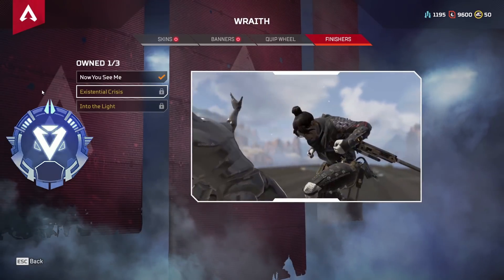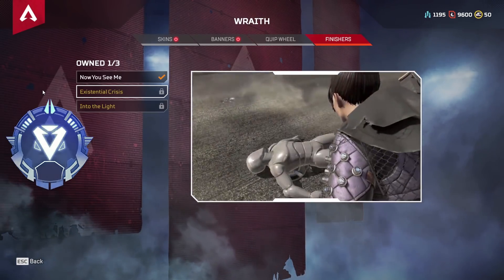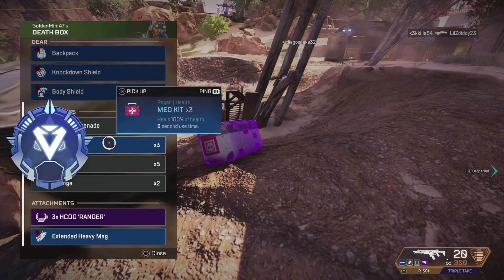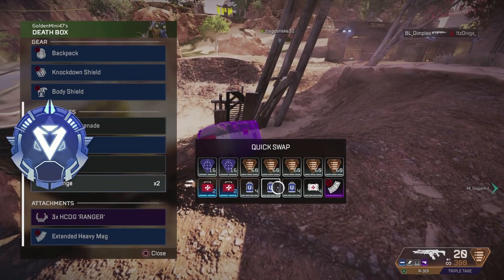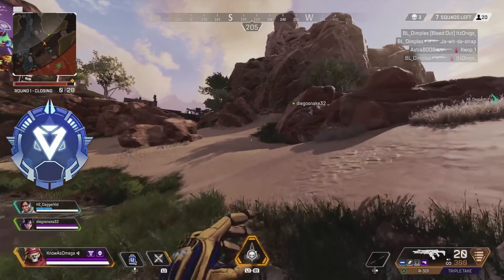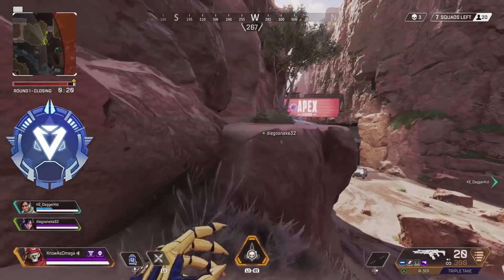Moving on, we have the Existential Crisis Wraith finisher. This is probably one of my favorite finishers in the game because it directly reminds me of a finisher from Mortal Kombat. There are a lot of different angles Wraith takes — she's teleporting around, doing a bunch of different stuff to them as they're falling down in midair, and then finally she just kick slams them to the ground. The other cool thing about this finisher is that you can actually do it pretty safely in-game and not have to worry about getting shot, because since Wraith is bouncing around and going in and out of the void, it's pretty easy to complete this finisher without getting shot by the enemy.